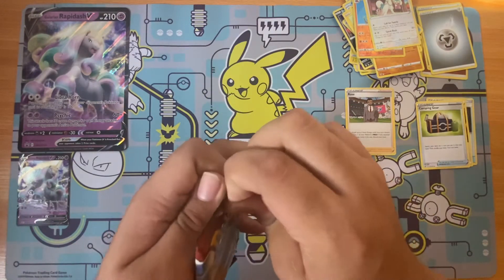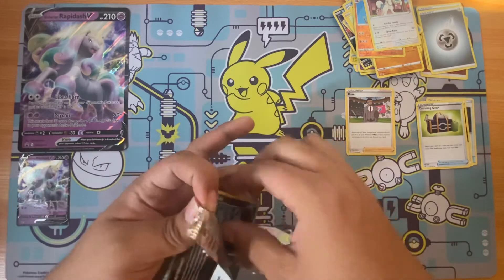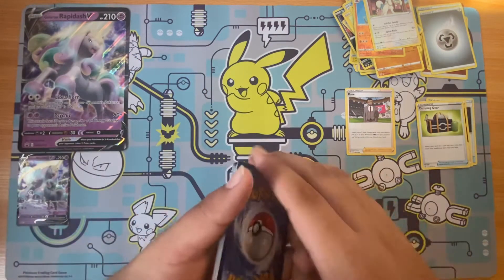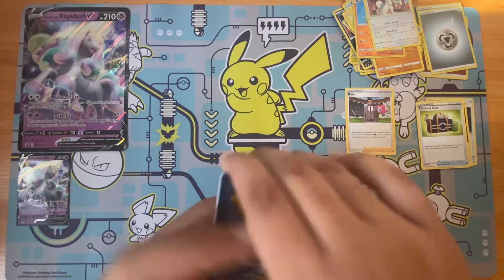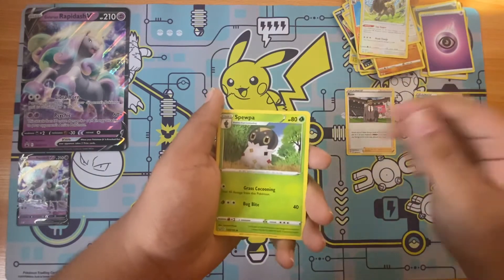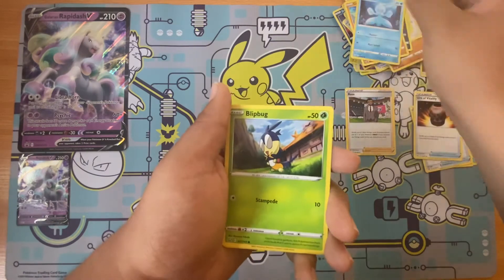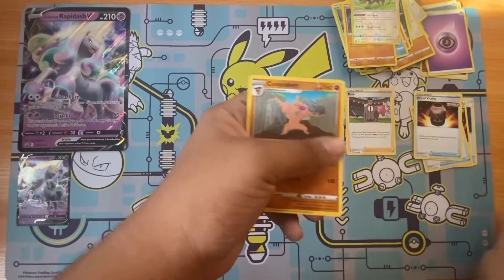Come on, give me something good. This last pack, please. Here's the code. It has to give me something good. This is bad. This is called Whirlipede. Glip Bug. Roly Coli. Reverse. We don't even get nothing!